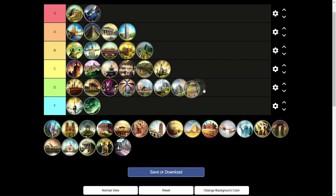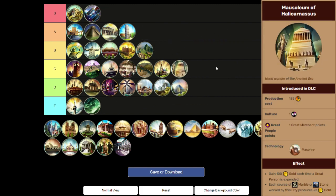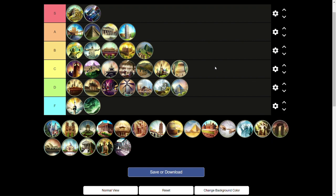Next, the Mausoleum of Halicarnassus slides into C tier. You should really only build this if you have marble or stone near your capital. Otherwise, 100 gold every time you get a great person is okay — really good in the early game when you hardly have any gold, but by the time you're activating great people later in the game, 100 gold is not really that much. That's why I don't have the Mausoleum very high — it's good early but not strong throughout the entire game.